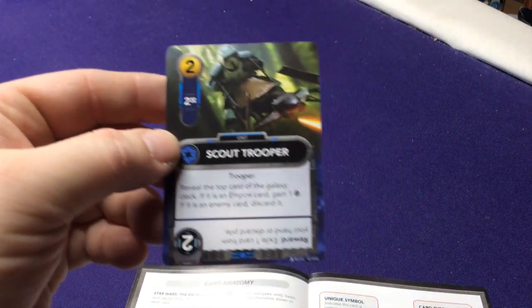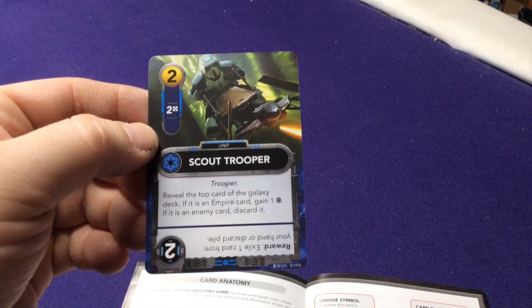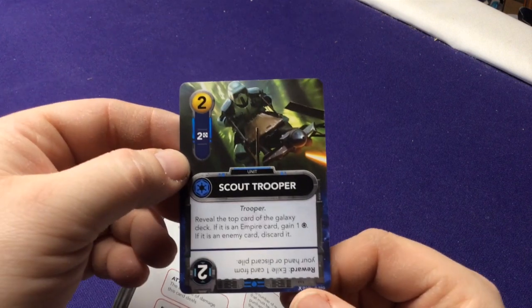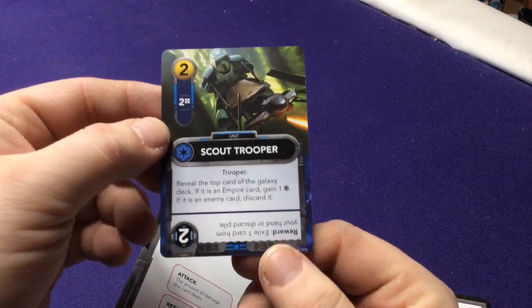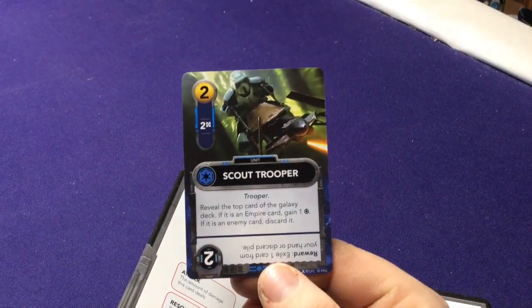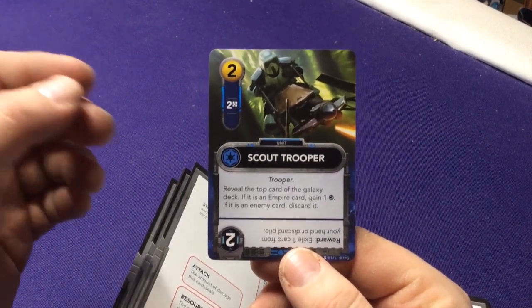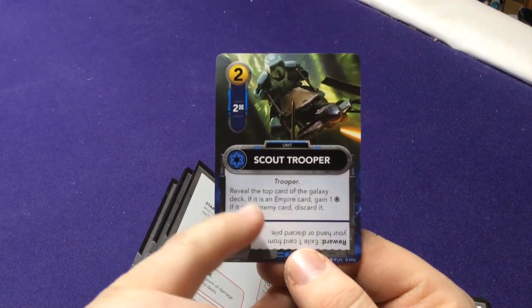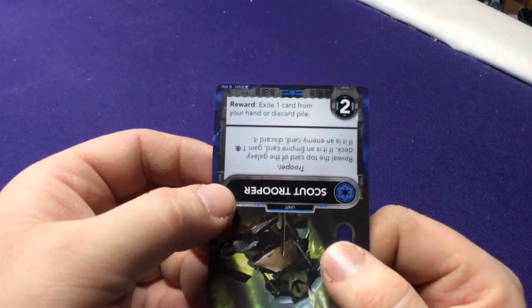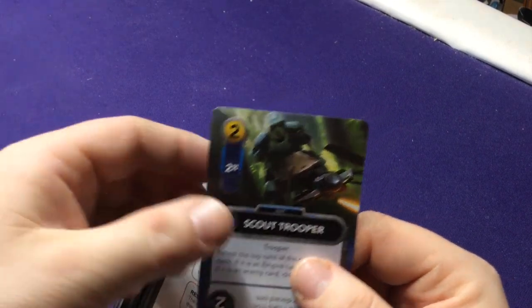An example from the other side is the Scout Trooper — he doesn't provide attack but provides two resources. The colors throw me off because red is usually associated with Sith, so my brain thinks red is bad and blue is good, but this game flips that. You can play this character or, if you're the other side, spend two attack to defeat him. If you had that Snow Speeder, you could use it to destroy the Scout Trooper, but not vice versa since he has no attack.